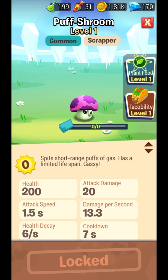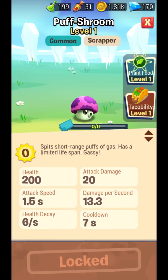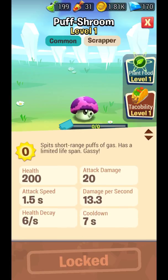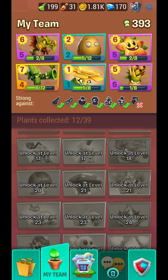Puffshroom — this is the best one because it does not need any sun. The recharge time is 7 seconds, so you can just equip it if you have problems. Damage is decent at 20, it's not bad, but it disappears in about 33 seconds automatically — that's the only bad part.